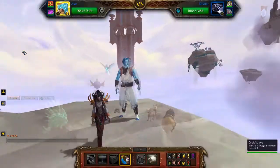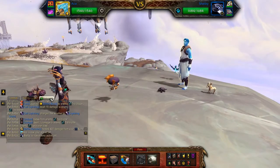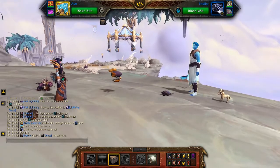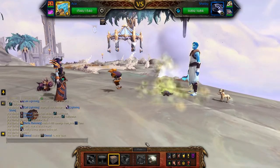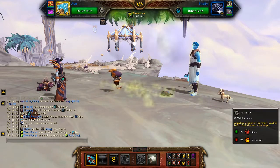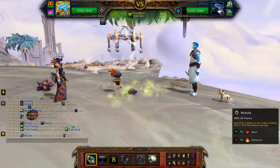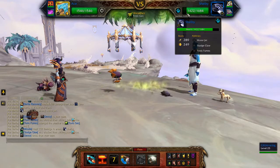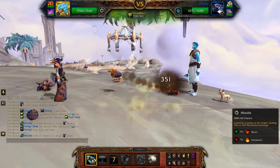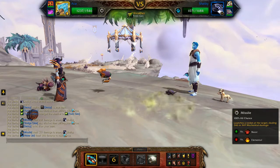We begin with the Darkmoon Zeppelin and use Decoy — that will prevent him from hitting us for a couple of turns. Now use Missile and just keep using Missile, keeping an eye on the enemy pet's health. Continue using Missile.